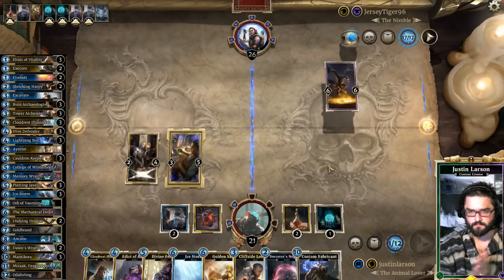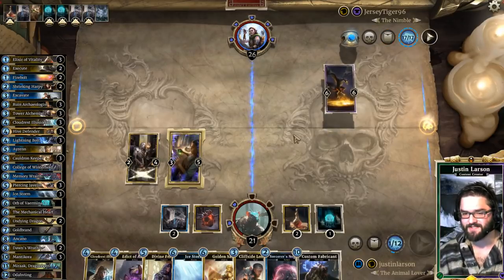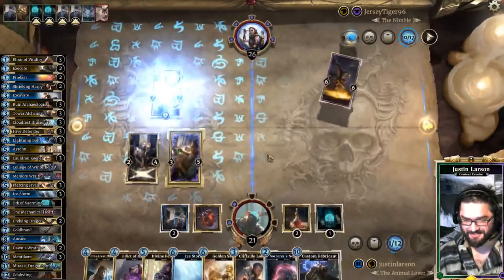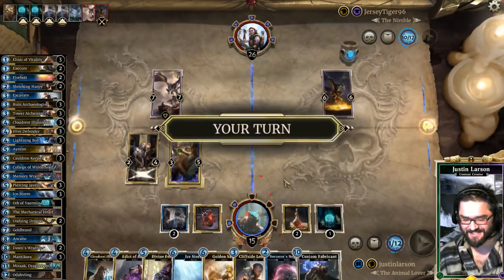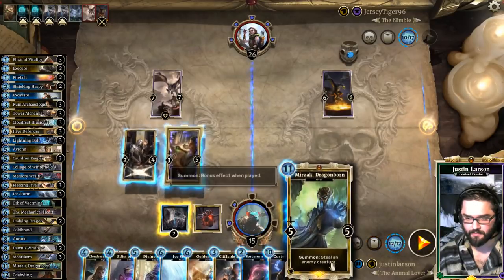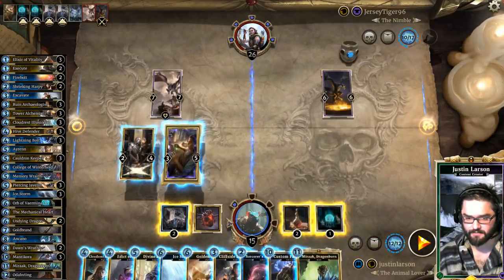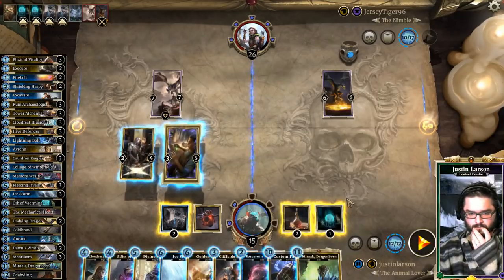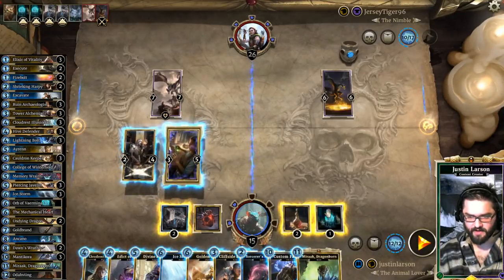He's running Golden Saint, which is absolutely awful for us. There's another Iron Scale Dragon. I'm going to Manticora it, right? I have 1, 2, 3, 4, 5, 6, 7, 8, 9 cards in hand. I'm going to go to 10.